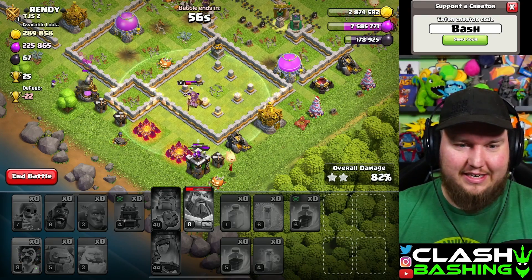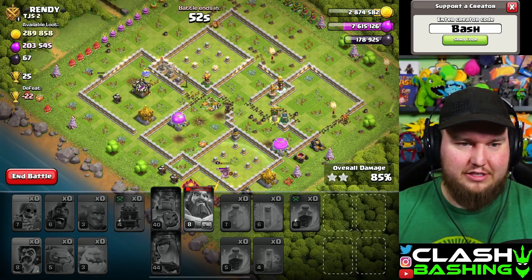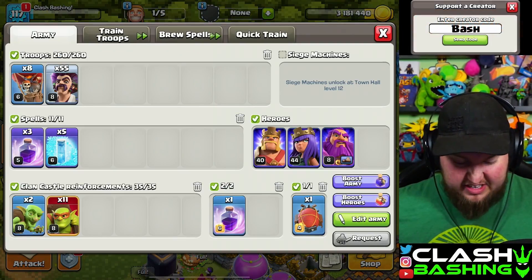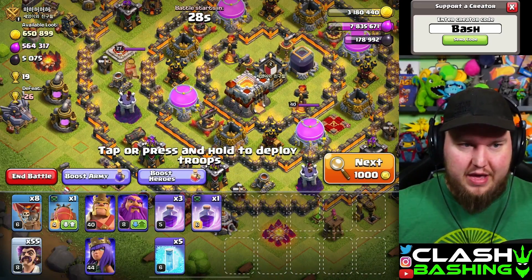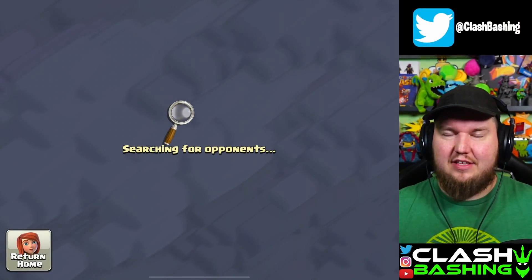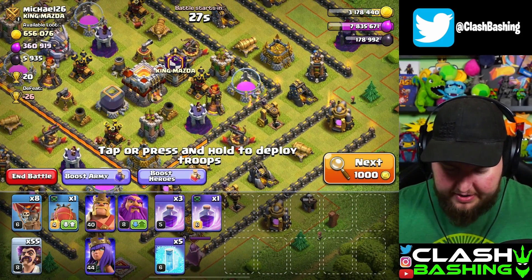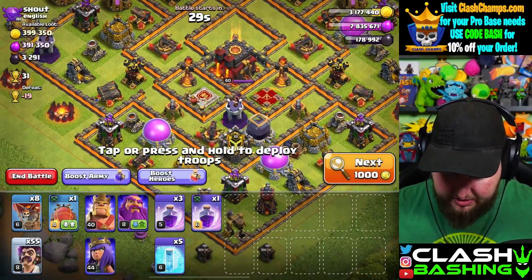That's ultimately all that matters - as long as we get the win and get the event progress done. We do get that three-star and our third progress. Let's just go out and blimp some town halls to make it happen. Let's try to find some easy town halls, throw some battle blimps at them - that's going to be the easiest way to get this done. After all, it is a free rune of elixir, so I'd definitely recommend it.